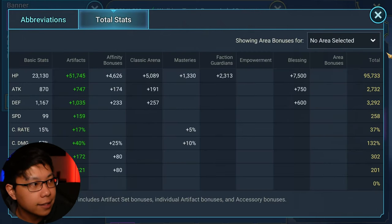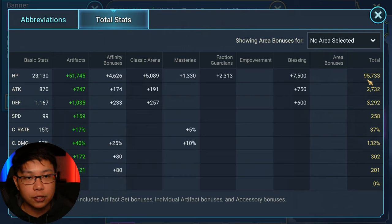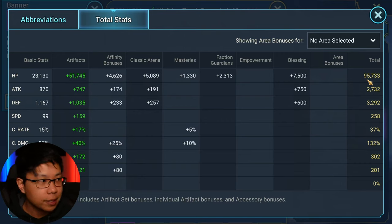Here are the total stats. We're approaching 100k — ideally we would have 100k. There's still room for me to reach 100k with ascensions, reworking everything, enchantments, and switching out certain pieces of gear because some of the rolls weren't great. 3200 defense is not exactly ideal. I would prefer something closer to 4000, but 3500 I think is going to be solid enough.